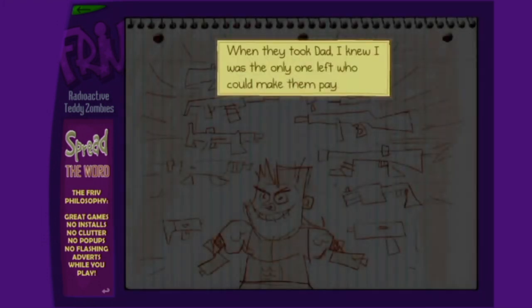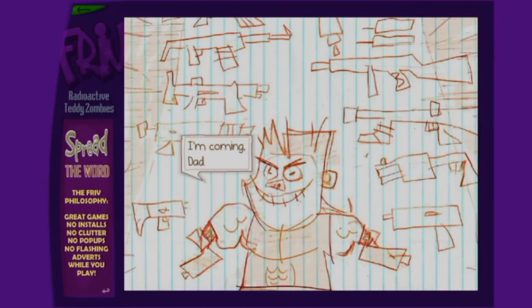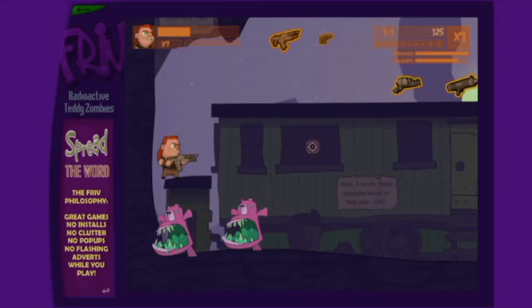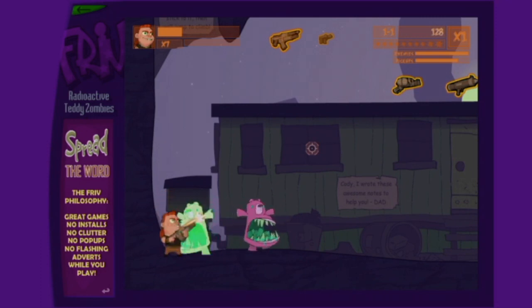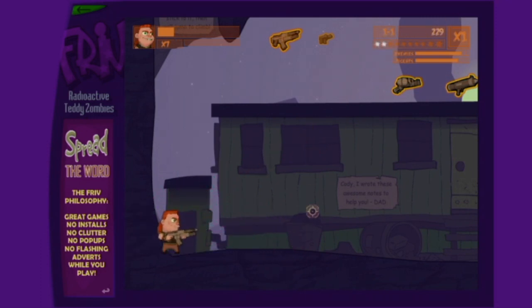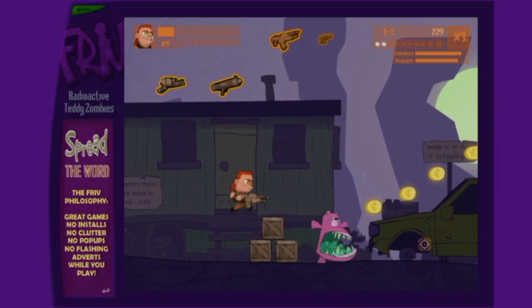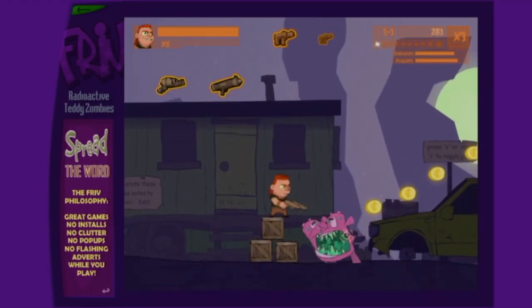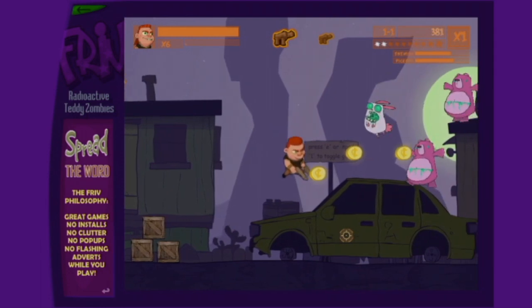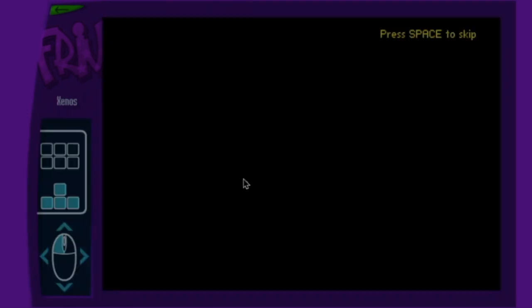The first game we're going to be taking a look at is Radioactive Teddy Bear Zombies. This game is on Friv, a website I played a lot in the computer lab at school. The world is overrun by radioactive teddy bears, and you have to save your dad who was captured by the zombies. It has pretty good graphics for a flash game and phenomenal sound effects. You shoot enemies with machine guns that can be upgraded, and you collect coins, coin bags, health packs, gun upgrades, and a pill item that does seemingly nothing. Pretty fun flash game and an excellent way to start things off.